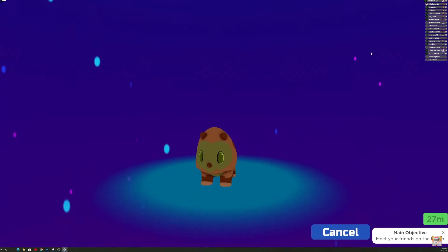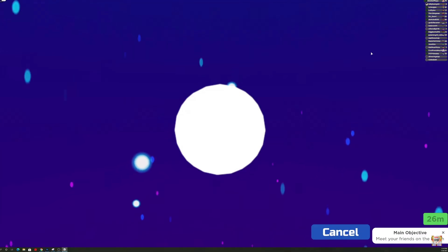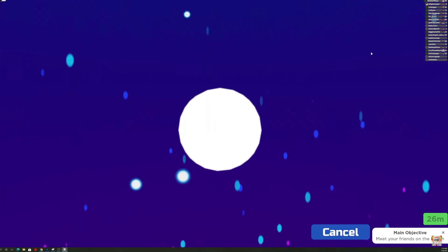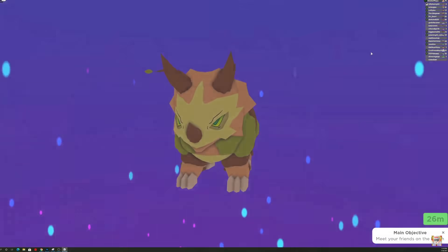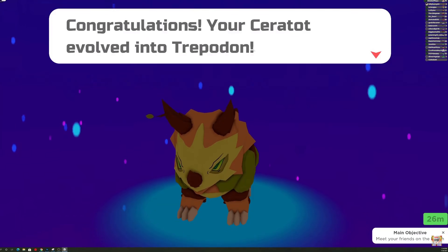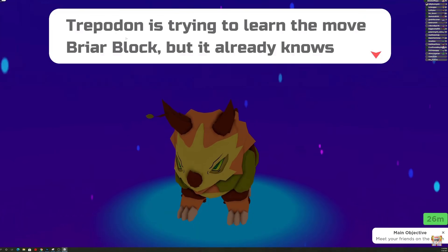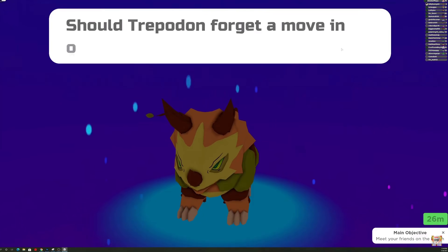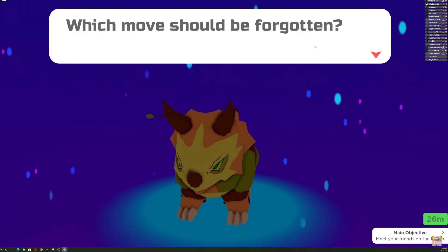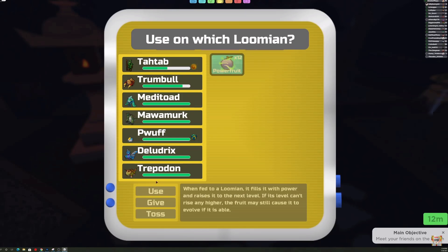Ceratot evolves at level 27. We're going to show you the evolution of this guy that happens at level 27. It doesn't really matter where you evolve. The best guy to battle at this point for experience points is the Sunburn guy, and of course boosters help a lot. Ceratot evolves into the Trepidon, which looks kind of like a smaller version of the next evolution. At this point it can learn Briar Block, which is one of those fairly defensive moves. You can see some of these other moves right there — Dino Claws starts out with but doesn't look very powerful.